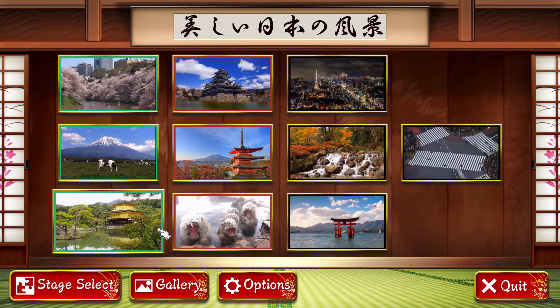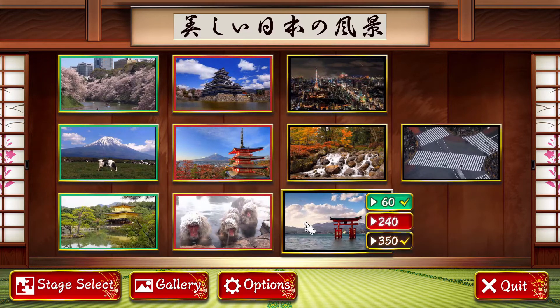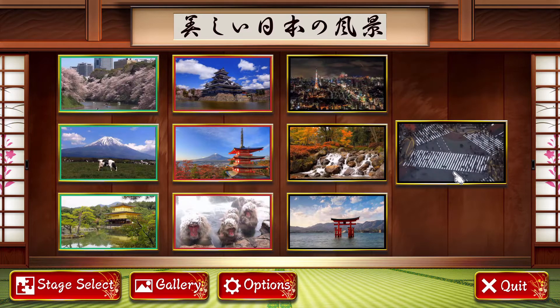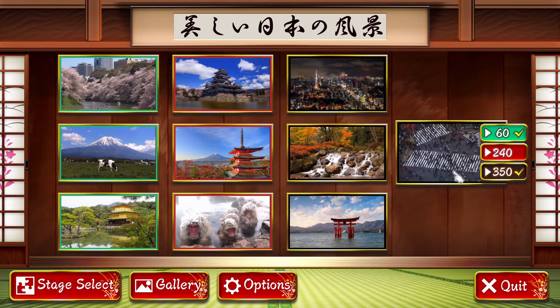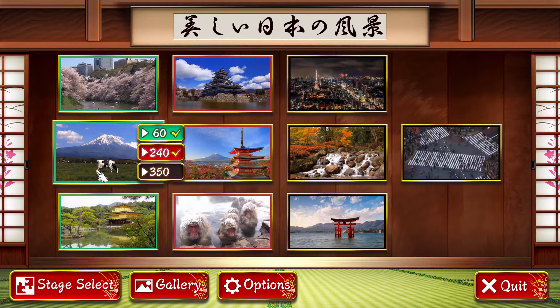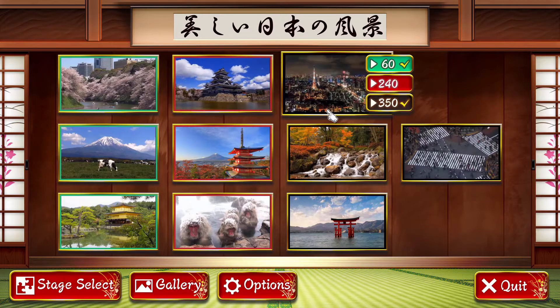I think I've already done the 60 on all of them. When you beat these, it unlocks this one, which starts as a 350. You have to beat the 350 version of this puzzle to unlock the final puzzle. Once you do the final puzzle in 350, it unlocks all sizes for all other puzzles by default, so you can come back and do any puzzle in any size.